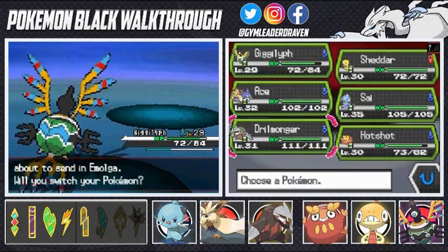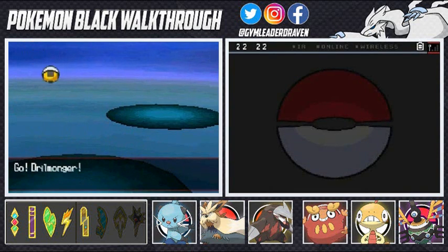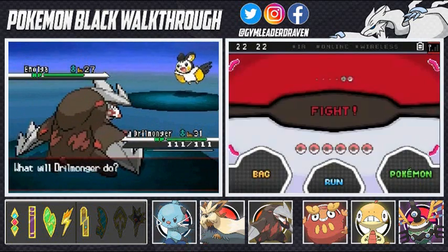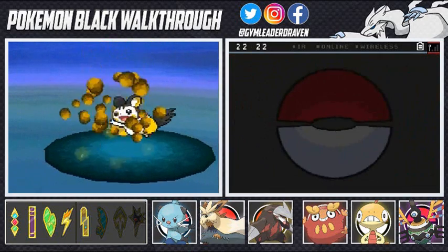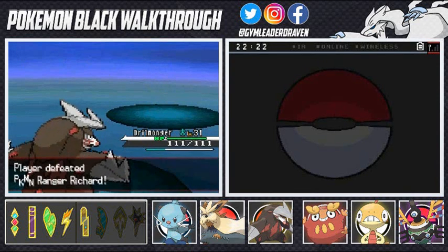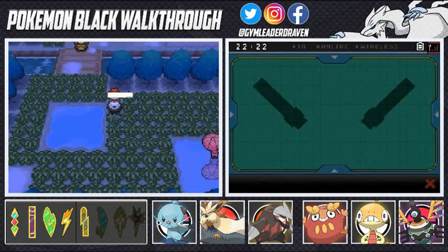Emolga's coming out so let's switch to Excadrill — let's destroy him, let's wreck him! Here comes Emolga, one of the pesky Pokemon of the Unova region in my opinion. Rock Slide does it — Excadrill getting his boost of energy! Yes sir! Very very good Pokemon.